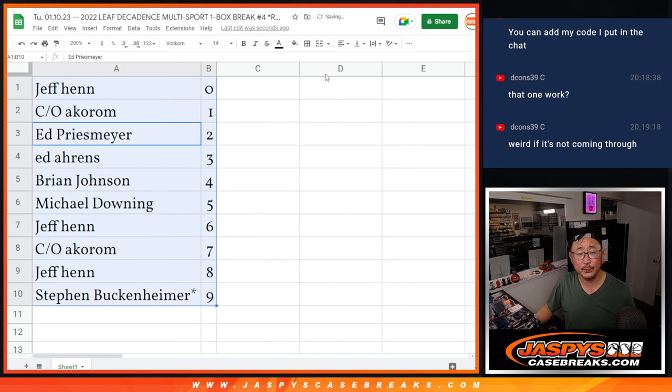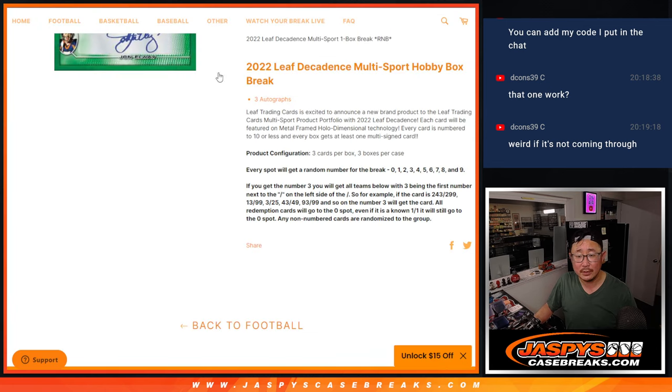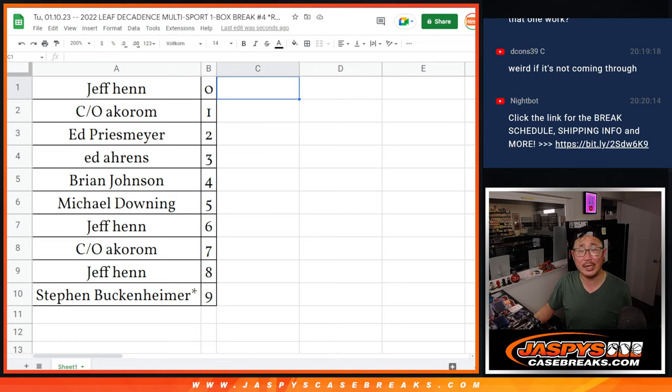Let's order these numerically. Now remember, 0 will get any and all redemptions, even if it's a 1-of-1 redemption. It says all non-numbered cards are randomized — I think everything's numbered in this. We're going to pause the video; when we come back we'll see if there's any trades, and then we'll have the break. Stick around, BRB.